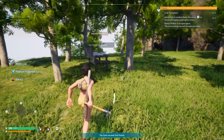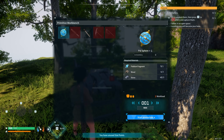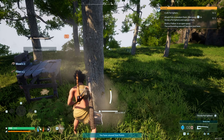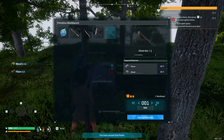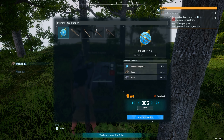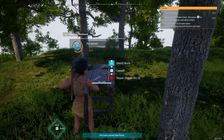Oh, we got some paldium fragments out of that. Let's come over here and craft. If I grab some wood I can make a few of these pal spheres, which will be good. And there are raids in this game — periodically, maybe every few days or something, your base will be raided either by other pals or maybe some thugs. You need to be able to defend your base or have your boys defend it.